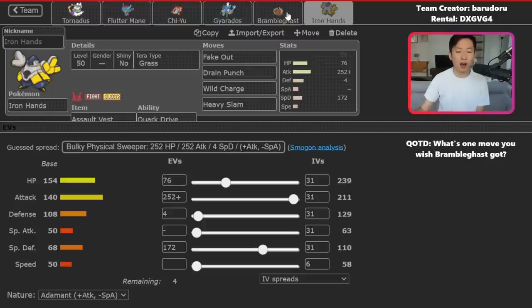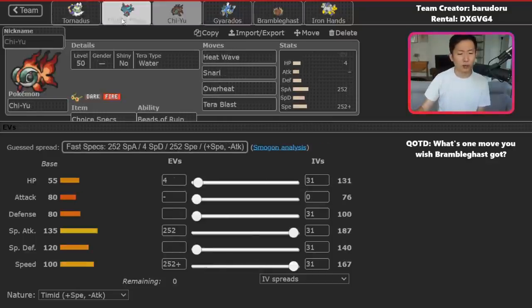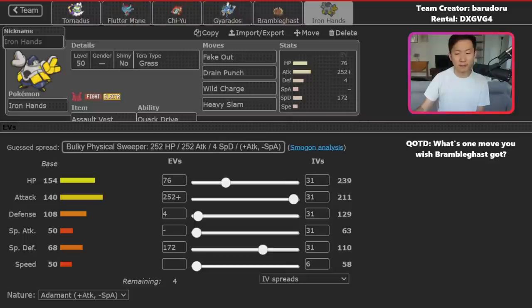The rest of the team is fairly speedy with max or near-max speed investment on four of the six Pokemon. In terms of combos: do you want to wall immediately with Bramble Gas? Torn plus Bramble Gas is possible but won't deal much damage, so you need good reason to lead it. For pure offense, Chiyu plus Tornadus or Chiyu plus Flutter are two of your best leads. Iron Hands plus Gyarados is a great lead if you want to set up and your opponent doesn't have Electric or Rock-type attacks threatening before and after Tera. You can also go Hands Chiyu or Hands Fluttermane. That's the quick breakdown.